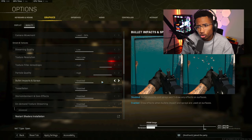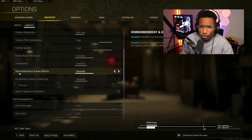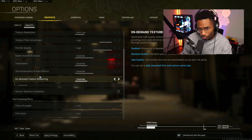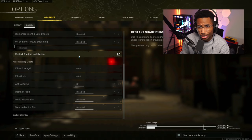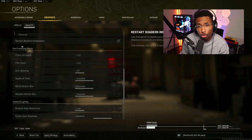Bullet impacts and rays — make sure that's disabled. Tessellation — make sure that's disabled. Dismemberment and gore effects — disable that as well. If you're getting a lot of packet bursts, on-demand texture streaming should be disabled because it minimizes packet burst when turned off.